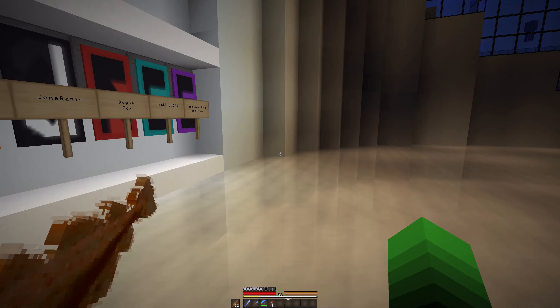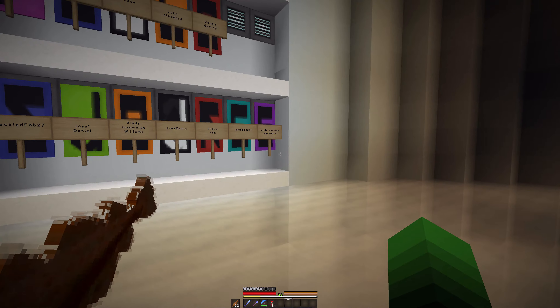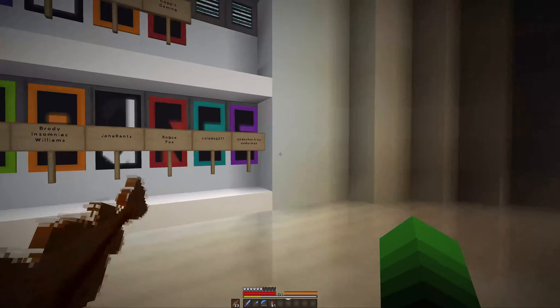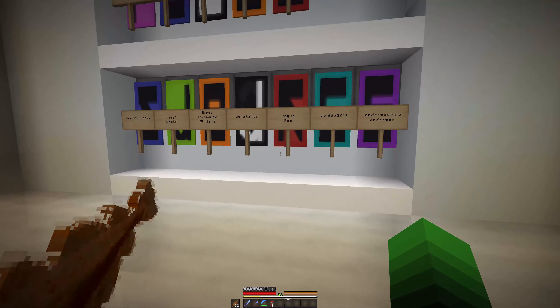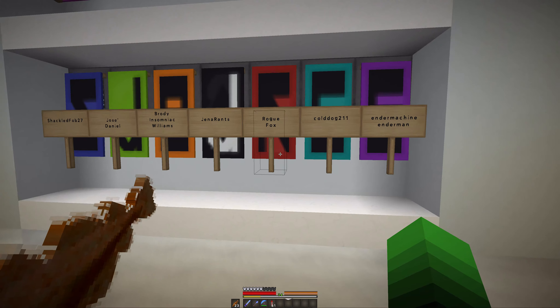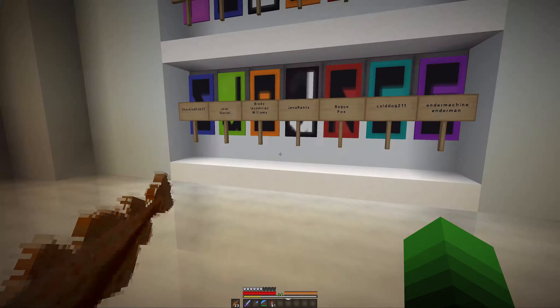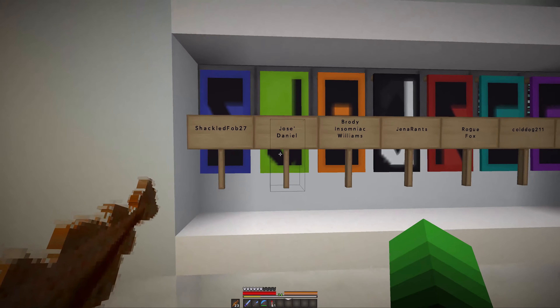All right, first - I'm not sure what happened in the last episode, it looks like it got screwed up at the end. So I'm just gonna recap really quickly who I added last time: we added Road Box, we had Cold Dog 211, and The Machine Enderman. I don't know what happened, but this episode we're adding to our power facility here.